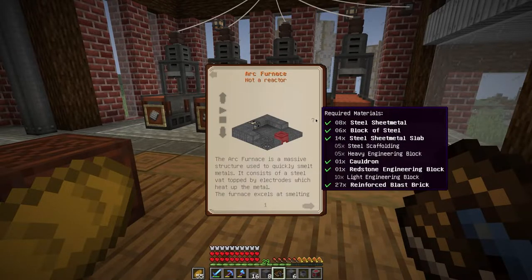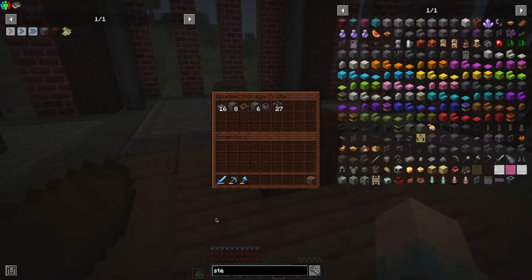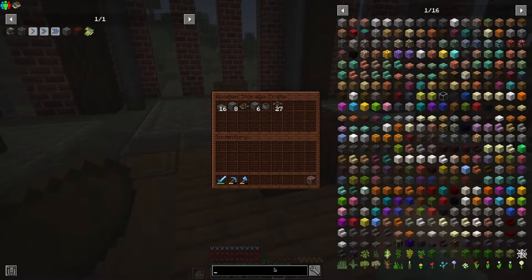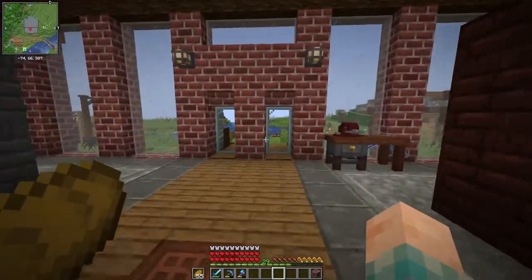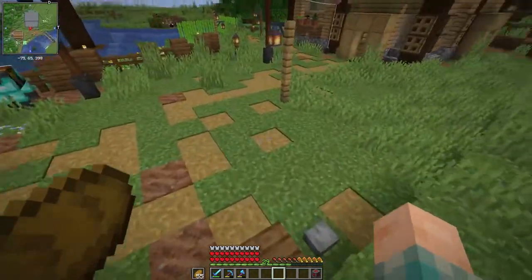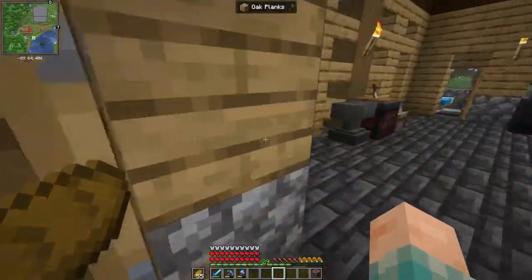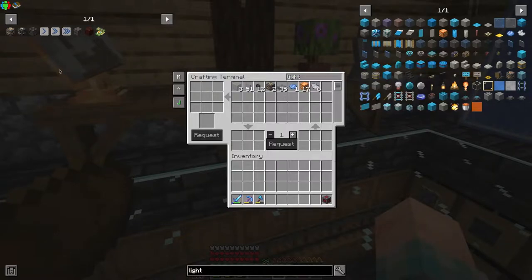What we still need is 5 steel scaffolding, 5 heavy engineering blocks, and 10 light engineering blocks. So we're going to need steel scaffolding, heavy engineering block, and light engineering block. To do that we're obviously going to need a few more materials — not a terribly big deal, but definitely going through a whole lot of stuff right now. That's quite a lot of resources we're eating through, that's for sure.